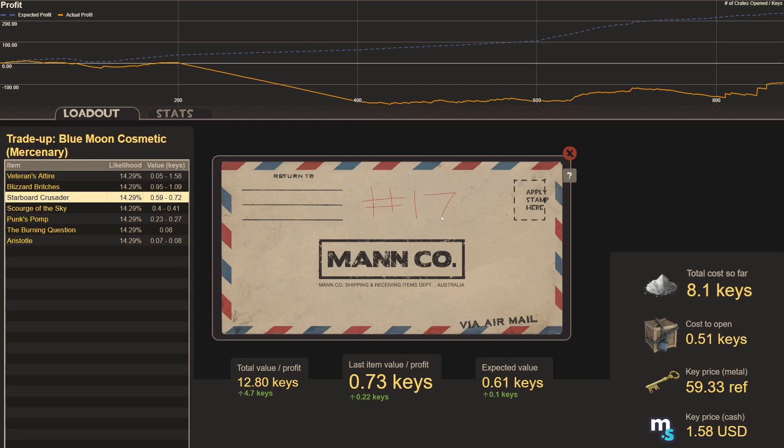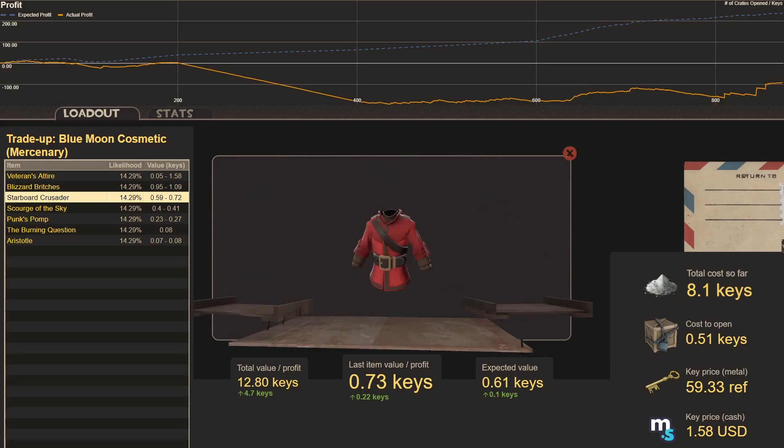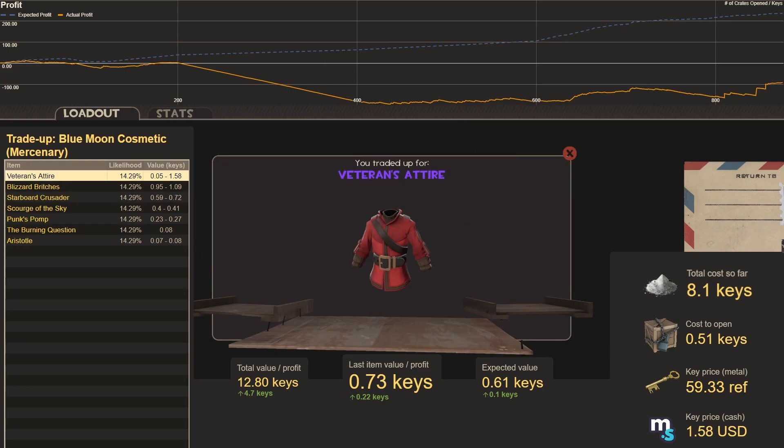Trade-up seventeen: our fourth Veteran's Attire in seventeen trade-ups — well above the 14.29% we'd expect. We're up a total of 5.78 keys on our investment of 8.61 keys. The lifetime profit graph continues crawling back up; we're at minus 90 keys overall so far.